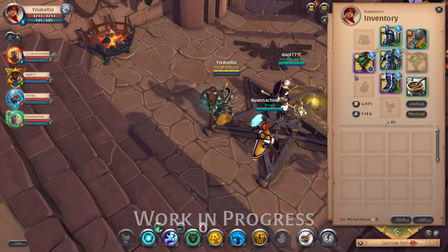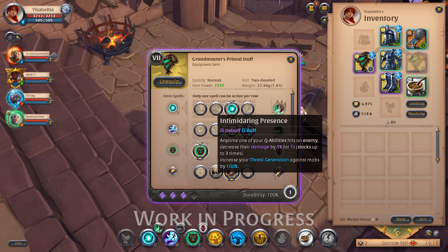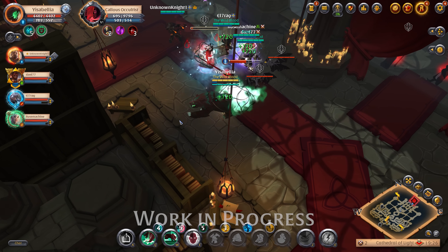The Spirit Bear, like all tank shapes, can also be played as the main tank in PvE. Just combine it with the staff passive Intimidating Presence, which makes sure you generate enough threat in both human and shape form.